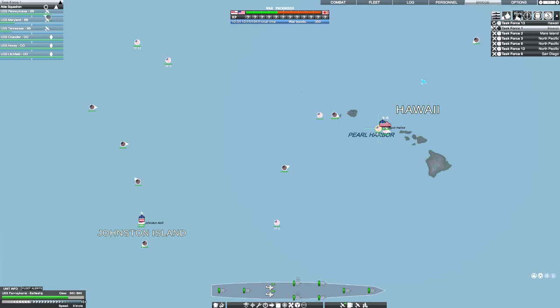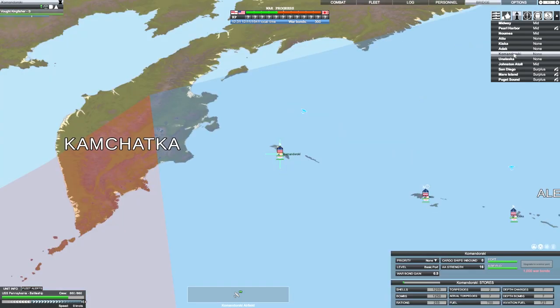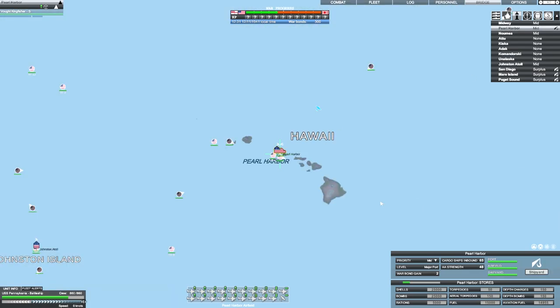Moving resources around is a key part of winning the Pacific War. It doesn't take long for large fleets to run out of essential stores if they see a lot of combat. You can set ports that are not important to your strategy to surplus, meaning cargo fleets will move resources away. If you set a port to high, it will prioritise sending resources to that port. Be careful not to put all your resources in one frontline port unless you can defend it — if you lose the port, you lose the resources.